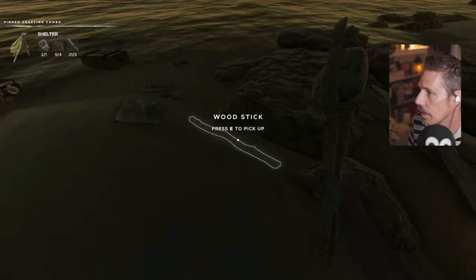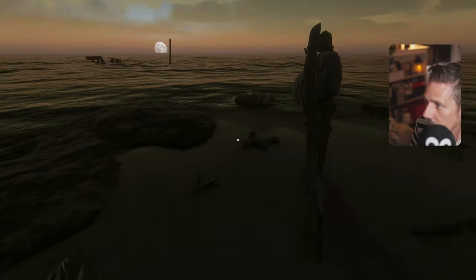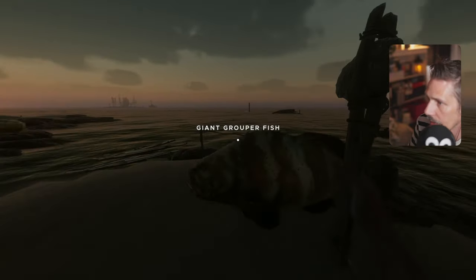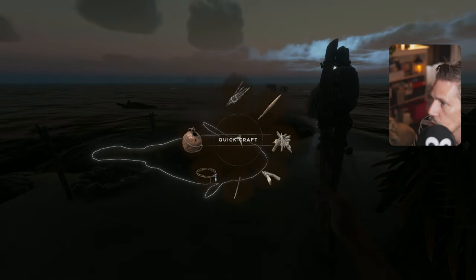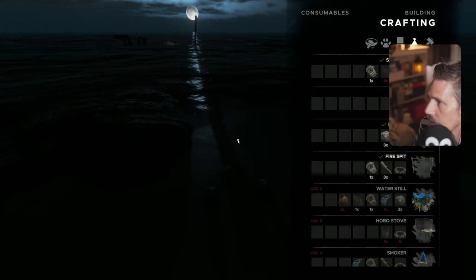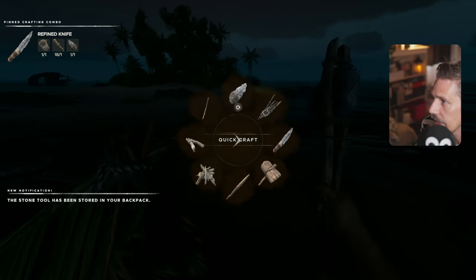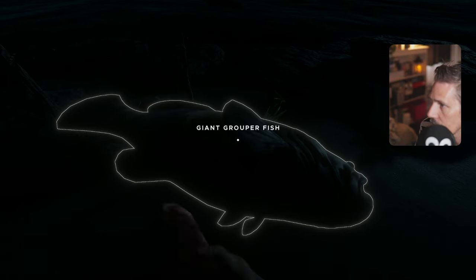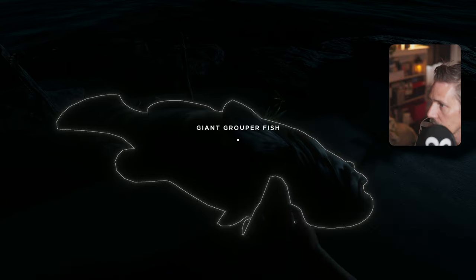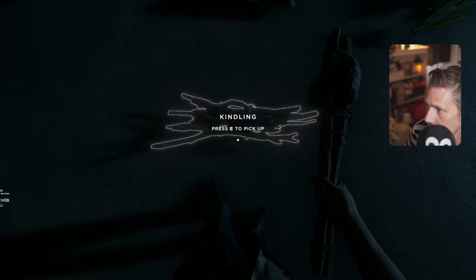Let's craft our shelter over here — there we go. We're losing a lot of daylight. I need a proper knife. Can I craft one? We need to craft a refined knife — there we go — convert one of those and then do a refined knife. Now we can skin the fish. Oh, gross. Right, the fire spit — I've forgotten how to do this. There's some kindling, we'll grab that. I leveled up — cool. Right, kindling, let's drop this.